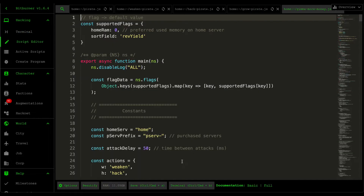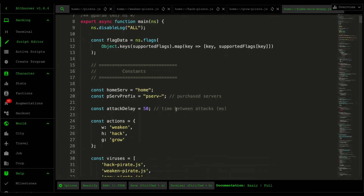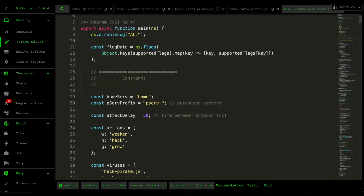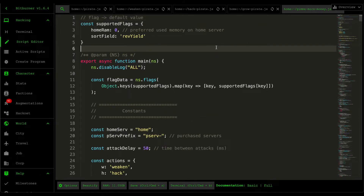Let's go into the gimme more money script. This is quite a chunky piece of code. The reason it's chunky is because I didn't separate it into multiple scripts, so that people who like to copy and paste the code directly into their game don't experience any importing issues.